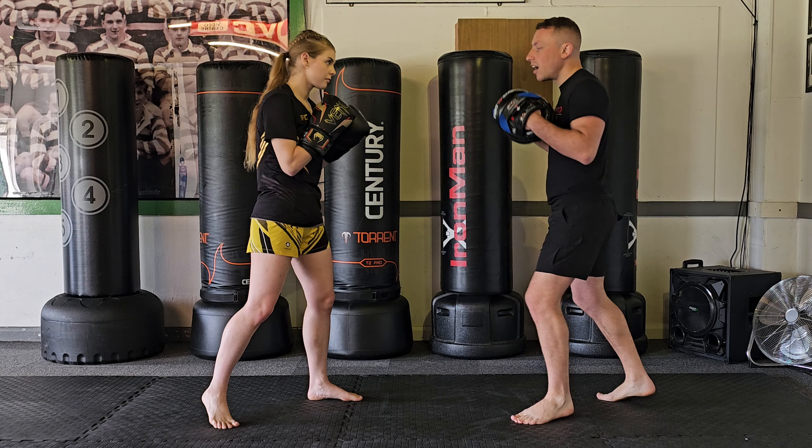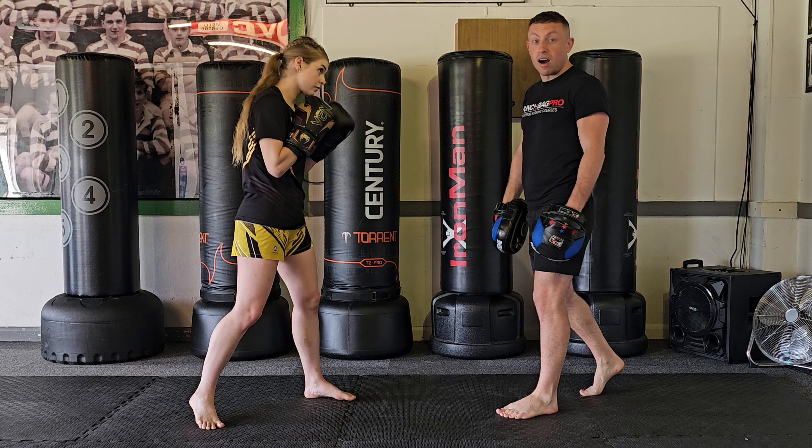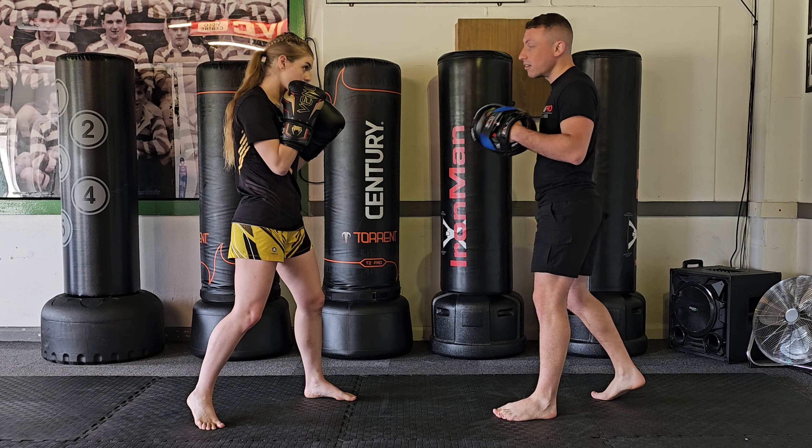And then the third option is after. As soon as I've kicked her, she doesn't want to be down on points, so she hits me straight afterwards once the kick has landed. So those are three timings on the low roundhouse kick for the counter.